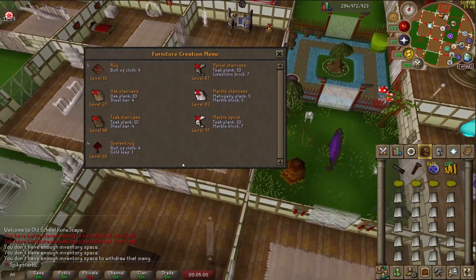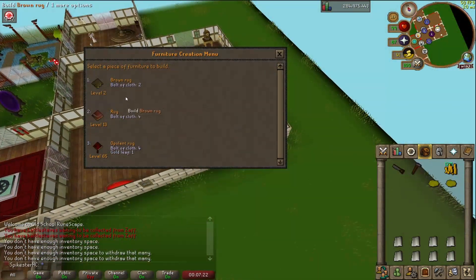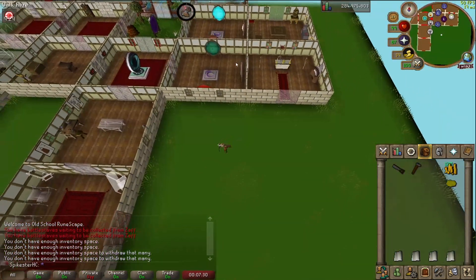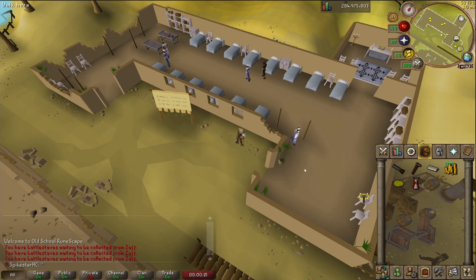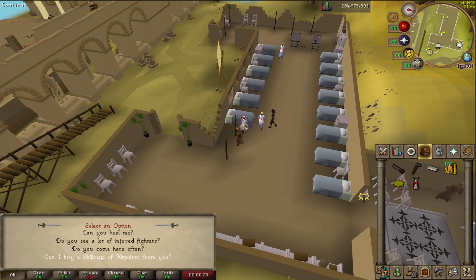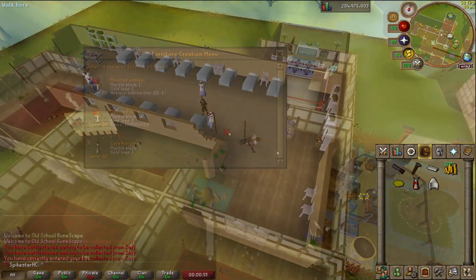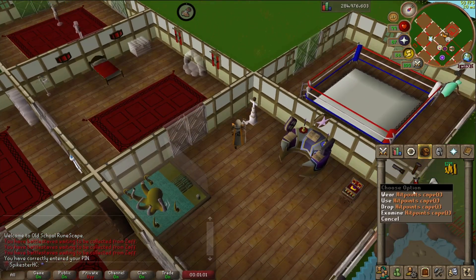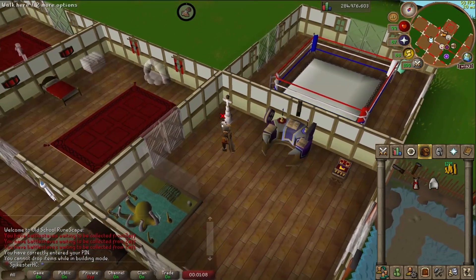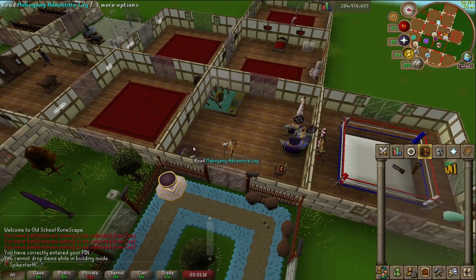I just need to go get some bolts of cloth and I think I'm good. I'm going to start by going around to every rug space and building opulent rugs - quite expensive because they take a gold leaf, but worth it. With this one I should have opulent rugs in every single spot, and it looks quite nice. I like it with the portal nexus. I'm building a cape hanger and I need both the cape and a hood - hopefully I can just get one. There's just an option to get a hood here, free of charge. Let's build the cape hanger.